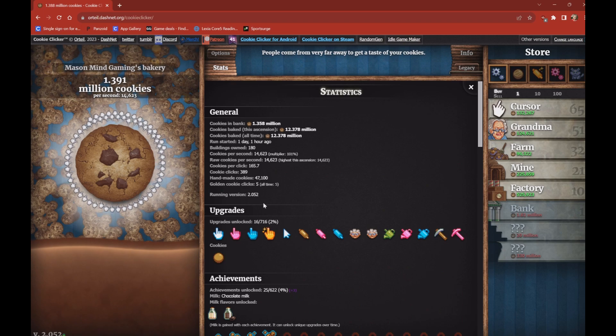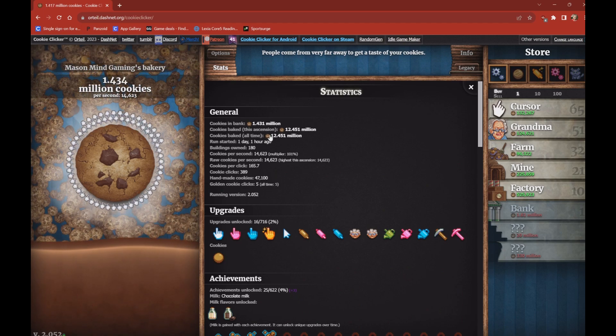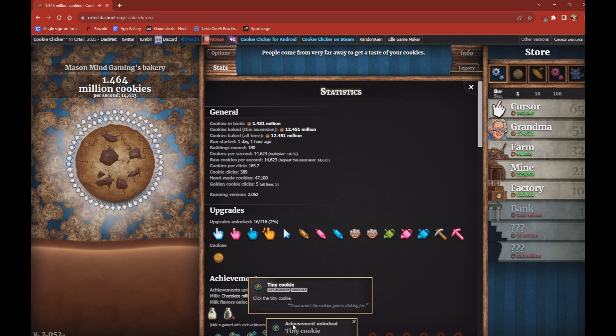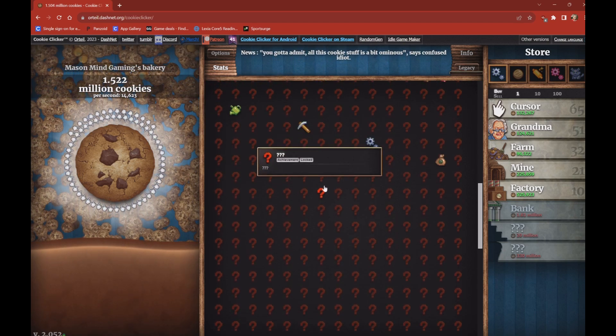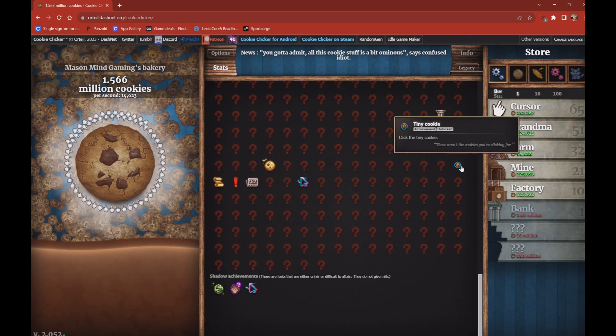The next hidden achievement is Tiny Cookie. Click one of the small cookies on screen and you get the Tiny Cookie achievement, right over here.